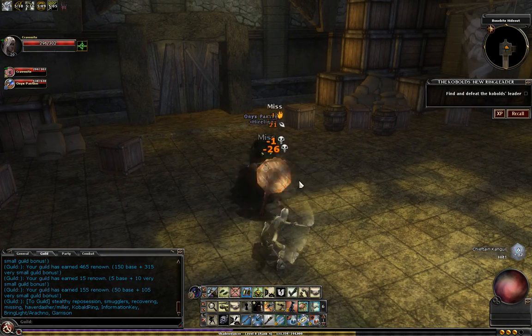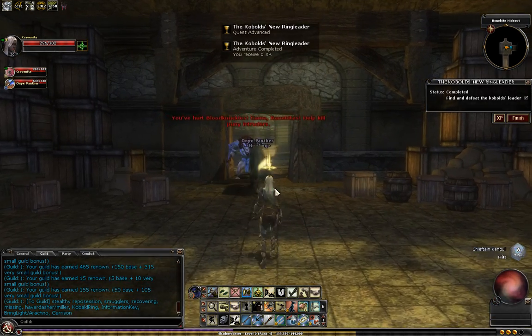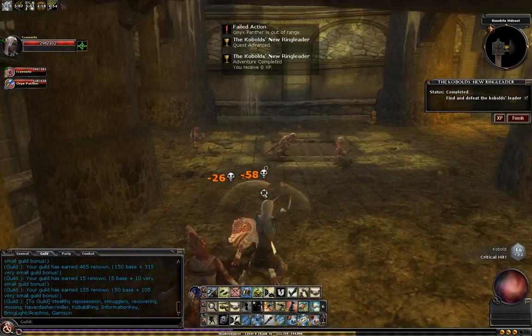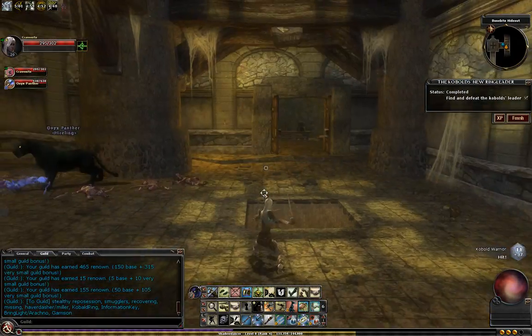Because as soon as you kill him, in comes the Kobold's New Ringleader — big hobgoblin guy. If you're going for Onslaught, you want to kill these kobolds before you kill him. That said, there's nothing in the room to the north.